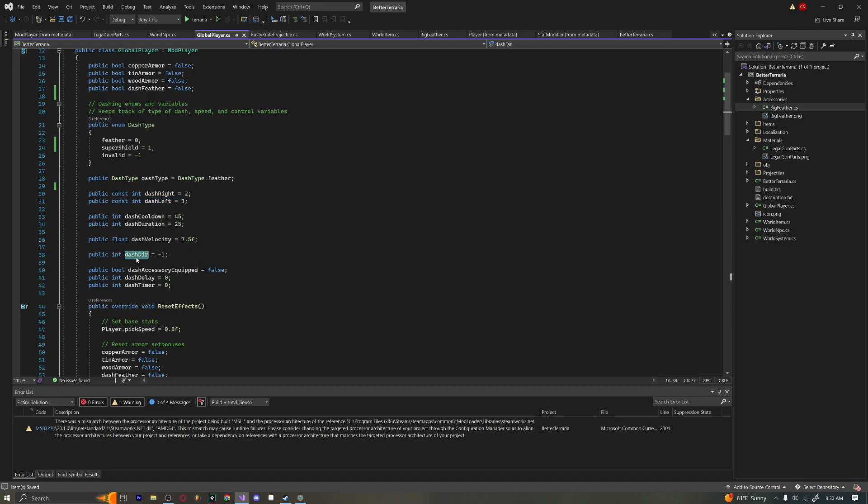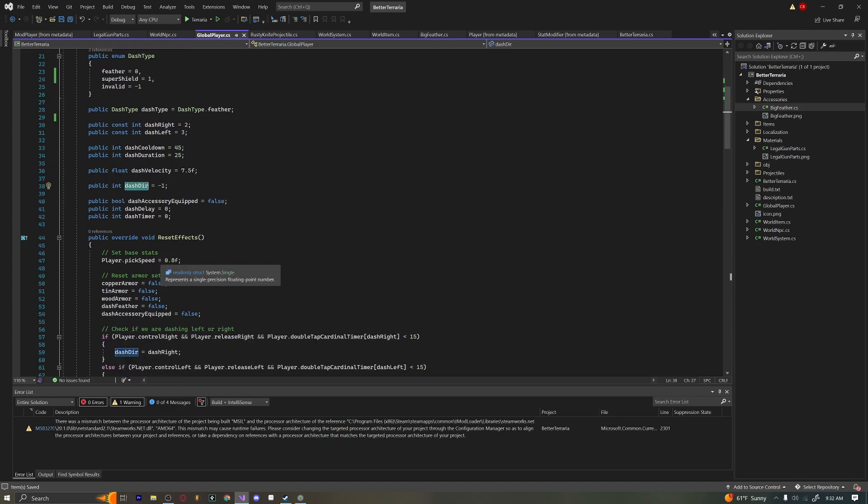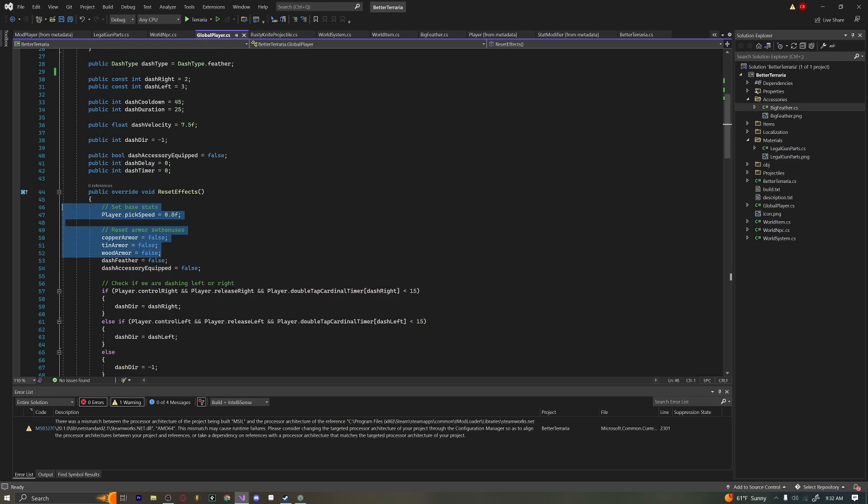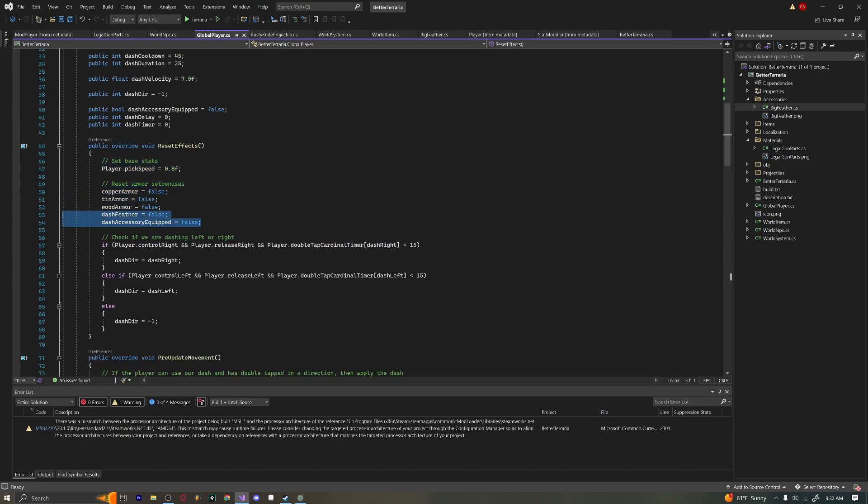The dashDir is the variable we can actually change. You'll notice in our reset effects we're setting dashDir equal to those constant integers. That's where we're actually dashing, and then we have dashFeather and dashAccessoryEquipped set to false — we always want to reset our booleans in ResetEffects, which is called at the end of every frame.